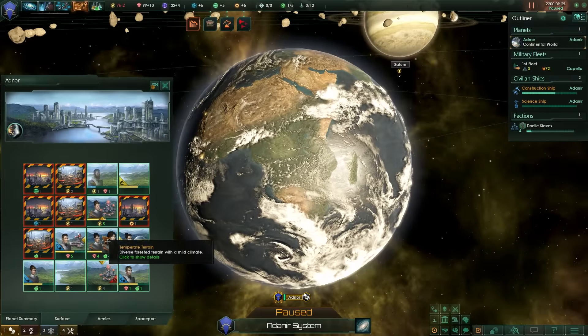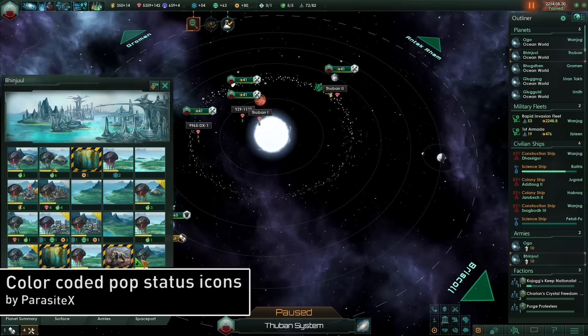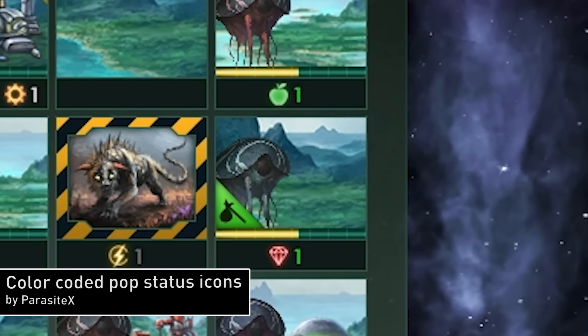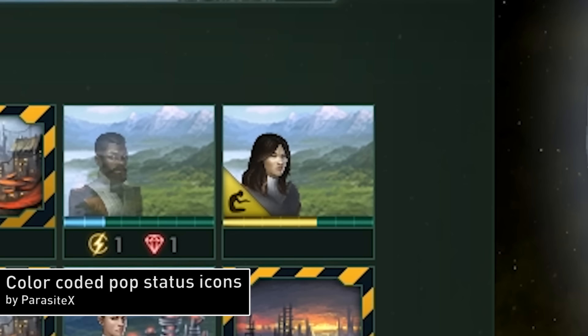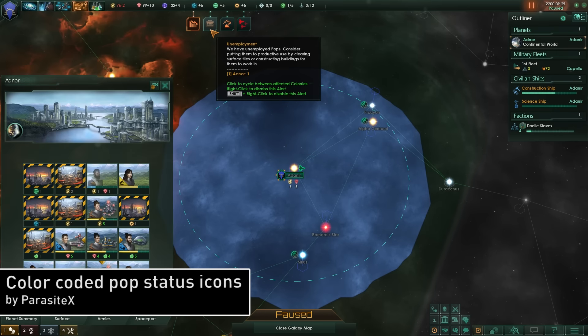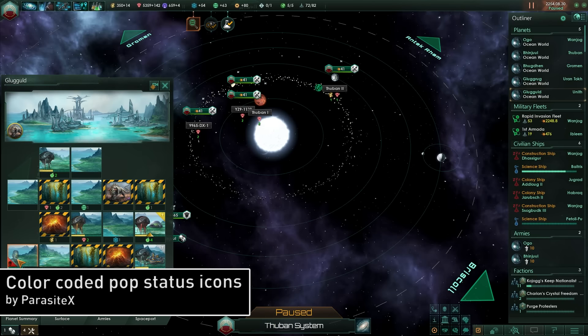Next up is a mod that improves the surface view when looking at your populations on any planet. Color-coded Pop Status by ParasiteX changes the color of each population status icon. Instead of each icon being a similar color, this mod makes each one unique. Green is for migrating populations, blue is for enslaved populations, yellow for unemployed populations, and red for dying or purged populations. This mod is important because clicking on a population notification only takes you to the planet and doesn't highlight the exact population that's in trouble, so this mod helps you rapidly locate the problem so you can correct it faster.